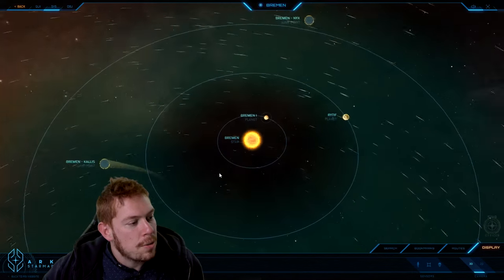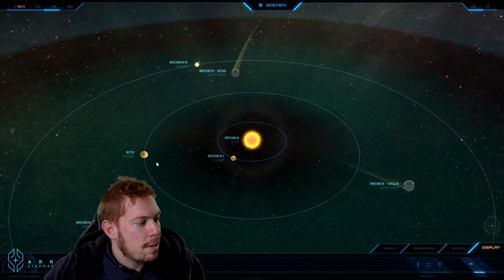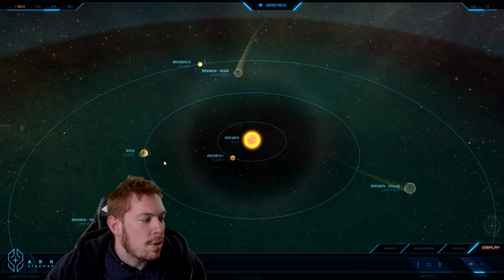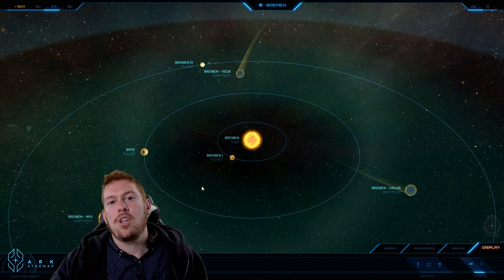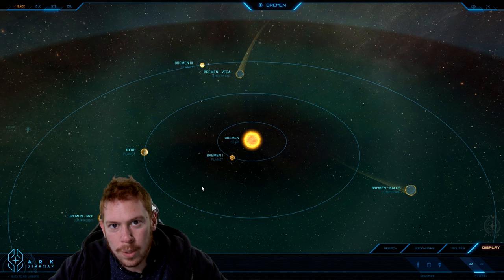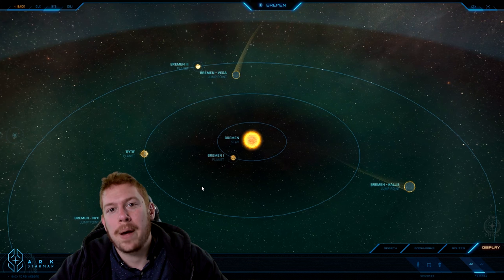When he found Bremen, he did the whole scan and found it wasn't particularly valuable, so he ended up selling it to the United Nations of Earth for money — not credits, because credits were not in use at the time. Credits being the official currency of the United Empires of Earth. So when he sold it off, the UNE took over and decided that Bremen 2 was an ideal candidate for terraforming.